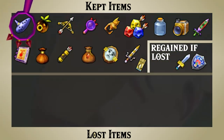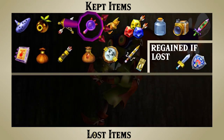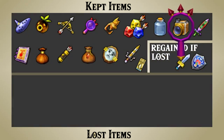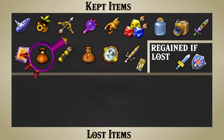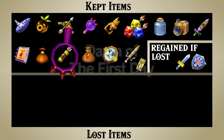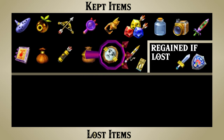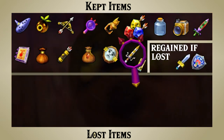He keeps the Ocarina of Time, every mask he's obtained, the Hero's Bow, the Lens of Truth, the Hookshot, the Magic Arrows, all Glass Bottles, the Pictograph Box, and the Great Fairy's Sword. He also keeps the Bomber's Notebook, the Bomb Bag, the Quiver and their upgrades, Wallet Upgrades, and the Mirror Shield when it replaces the Hero's Shield. Perhaps most importantly, he keeps the Gilded Sword when it's forged from the Razor Sword.